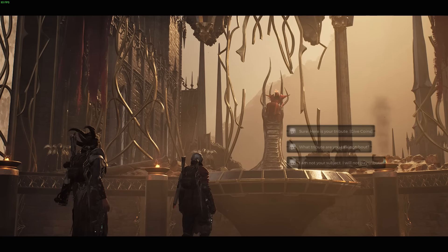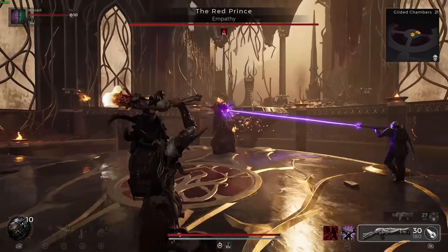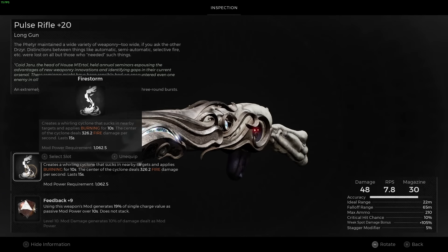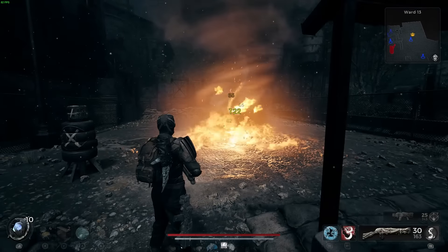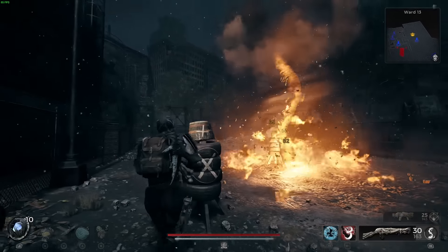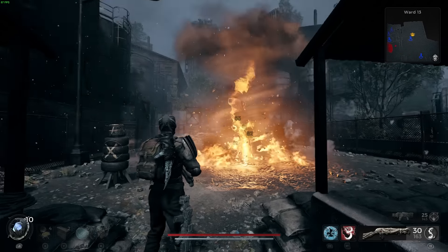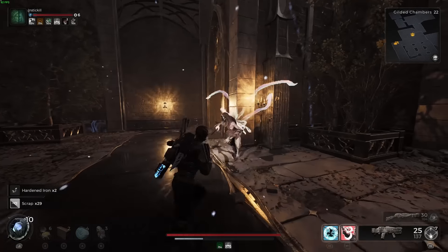The first choice you can make is to just fight him normally — pick the crossed swords option when you talk to him. Saying 'I am not your subject,' you'll fight him normally, kill him, and then get a material to take back to McCabe and craft a weapon mod called Firestorm. This is probably one of the best weapon mods in the game, though maybe not so much in co-op because it will damage your teammates and also damage you. Make sure you don't put it in a path where you need to go, but it is a really awesome looking mod and it does a lot of damage.